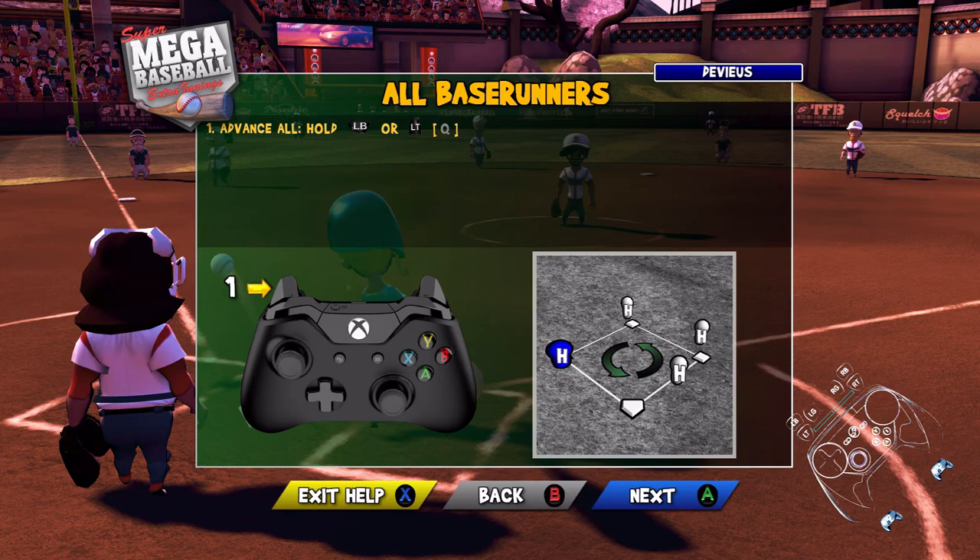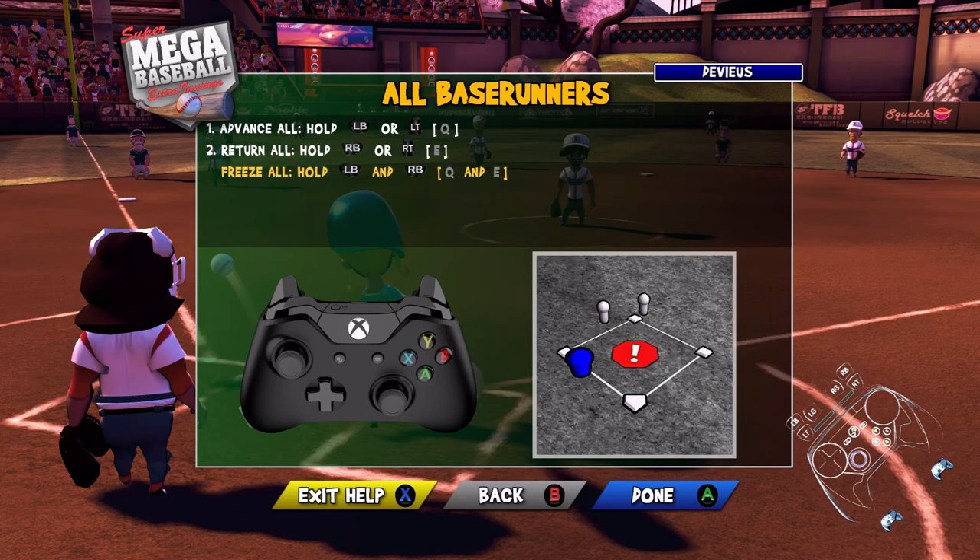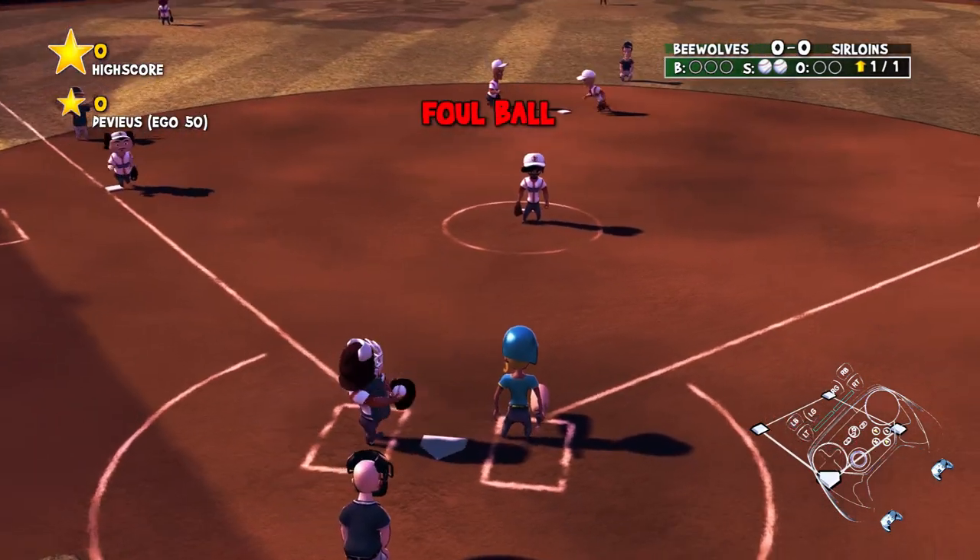Advance all — hold left button or left trigger. Return all — hold the right one. Freeze all — hold. Hold both, okay. Yeah, it's hot.